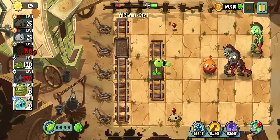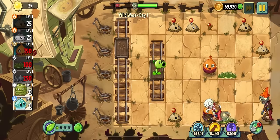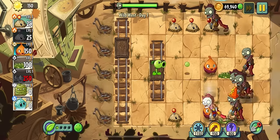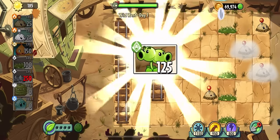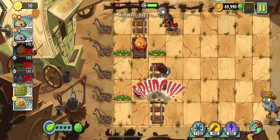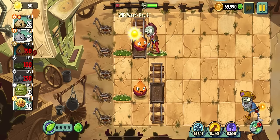Day one introduces us to this world's gimmick: minecarts. Minecarts let you place a plant on a cart and drag it up and down the column. Just like the first stage of almost any world, it was pretty easy. Day two introduces prospector zombies, and usually you'd have split pea, but we can't use split pea.